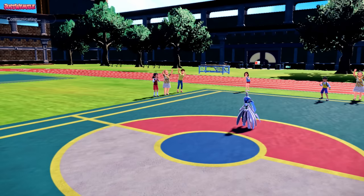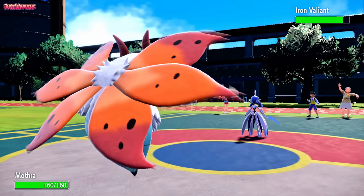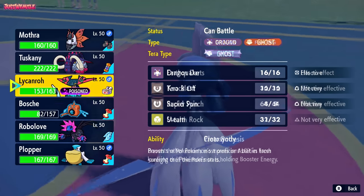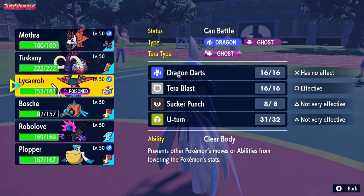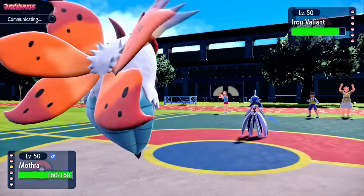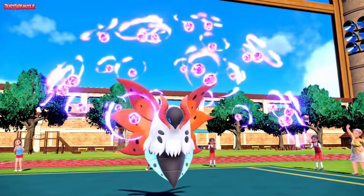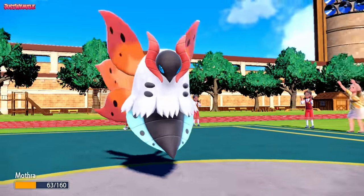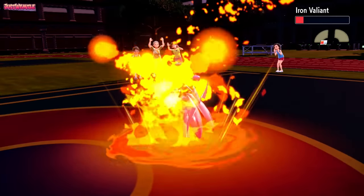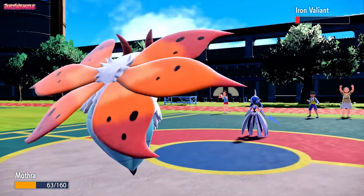Going Volcarona - Mothra over here. We can probably expect them to switch back into Clodzire, but I'm going to stay in and see what plays they're making. They go for a Psy Shock - that's going to hurt. It's Choice Specs, but it's not a one-hit KO at all, as we're able to go for a Fiery Dance and hopefully get the KO. We nearly get the KO - absolutely amazing work by Volcarona right there.